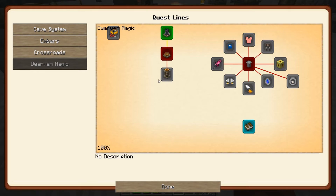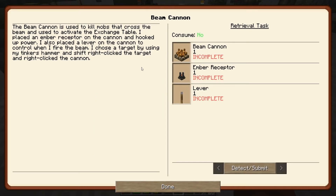We have to go through this quest line — we should go through the whole thing. It says we have to at least get to the ritual wildfire core. So the beam cannon is next. The beam cannon is used to kill mobs that cross the beam and to activate the exchange table.